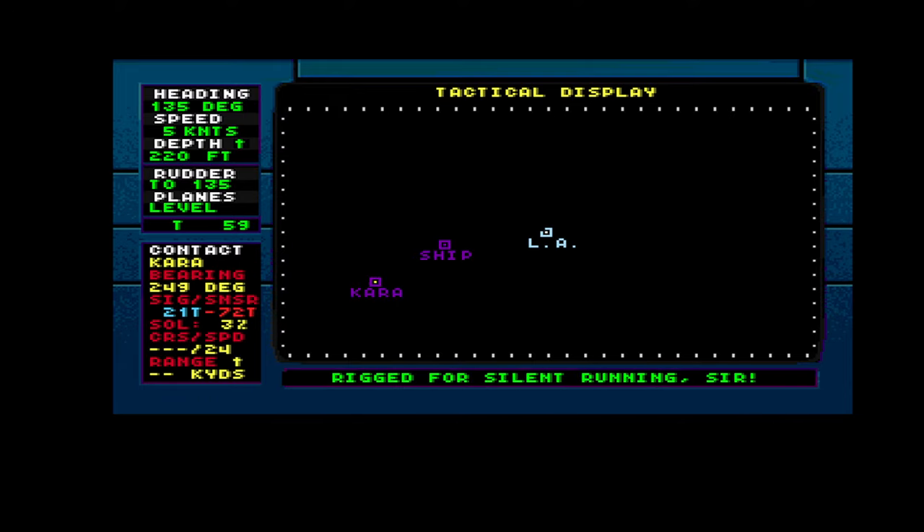We are already at power level zero, rigged for silent running. They are already on top of me. What is the range here? Weapons are loaded. Let's identify them — let's see what the ship beside me is. They are not that close.